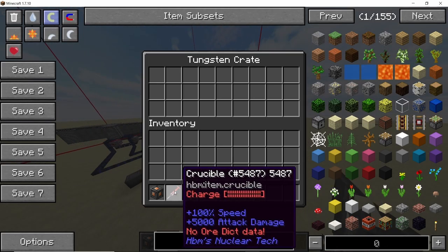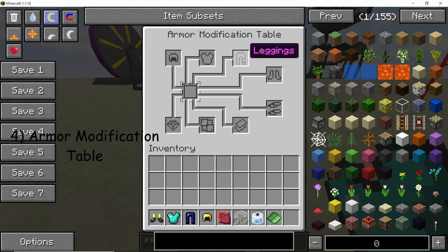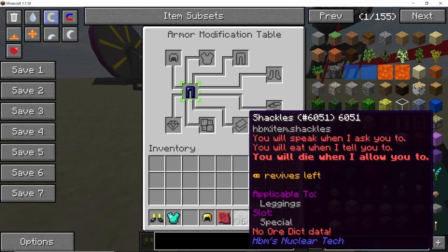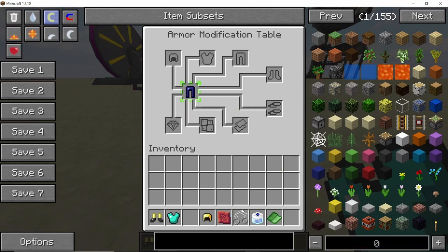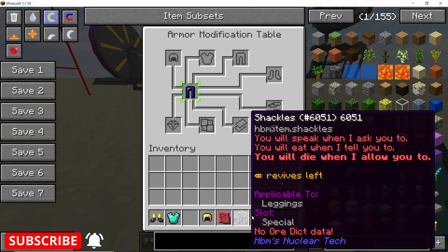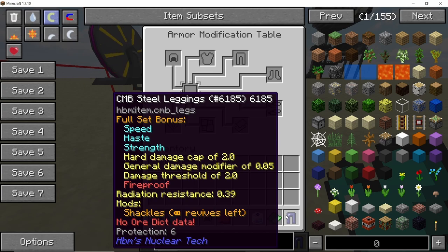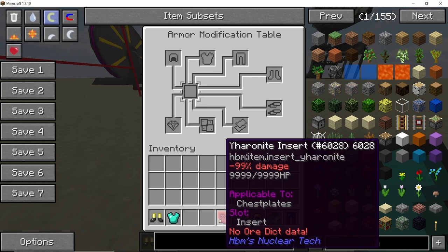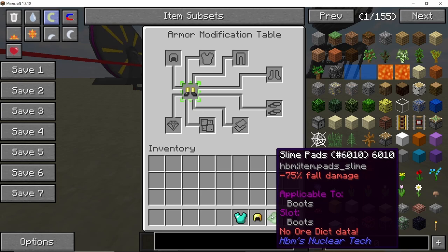Next, there was a question about the armor modification table. It supports shift-click, so no matter how many armor components you have in your inventory, you don't need to know which slot they go in — simply shift-click them and they'll end up in the correct slot. For example, shift-clicking the shackles puts them in the special slot. If nothing fits, it won't go into the armor modification table. It's a pretty versatile feature.